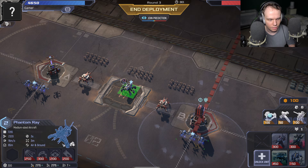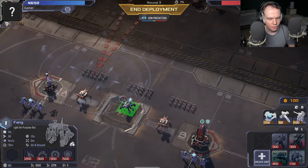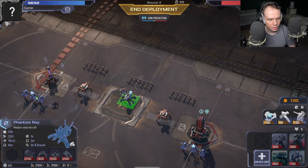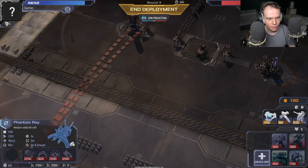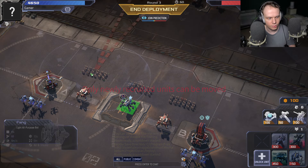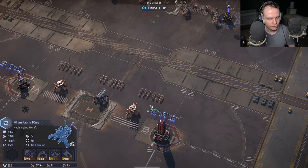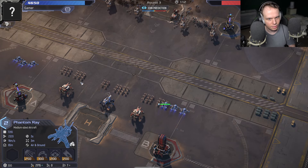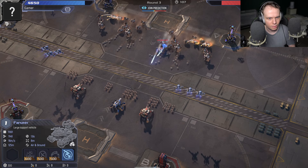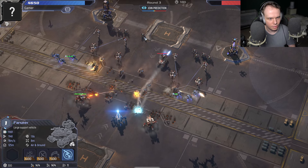I wanted to start working on the scorpions — I'll turn this one into a siege unit. I haven't upgraded the phantoms yet but I feel like I'm going to need to. You definitely want to get a lot of fodder units. I should have put the phantoms a little bit farther back, but once I get the stealth cloak it should be a little better. He's got a lot of little units — that's not good.